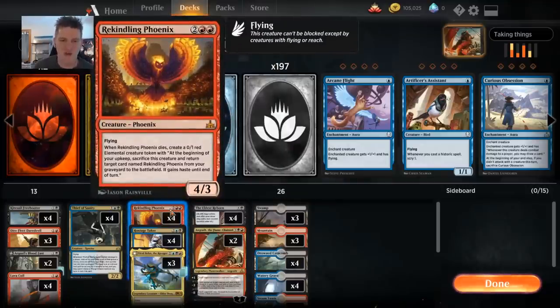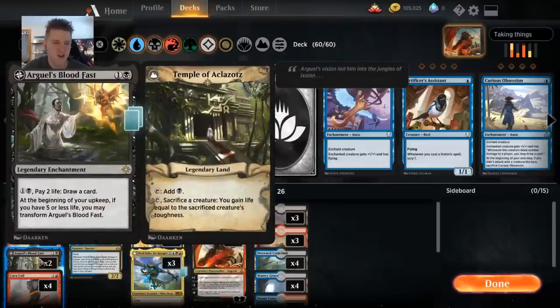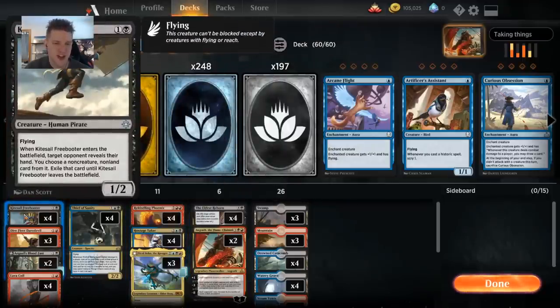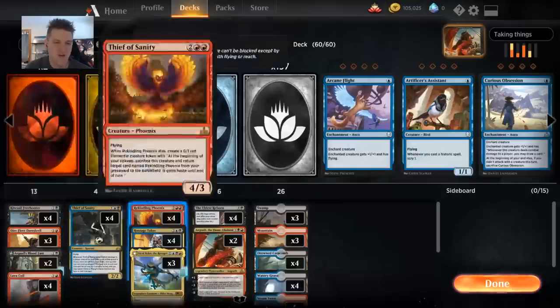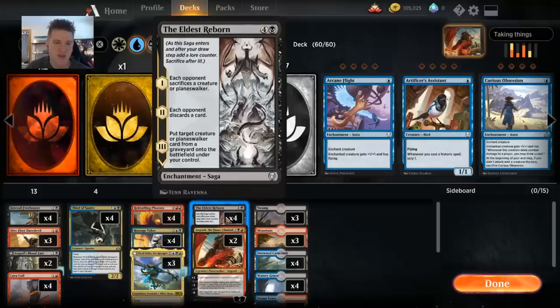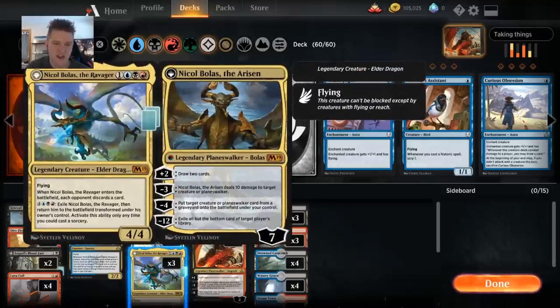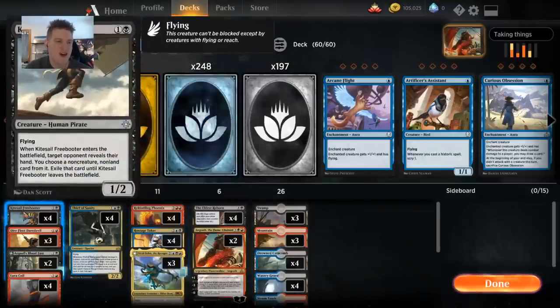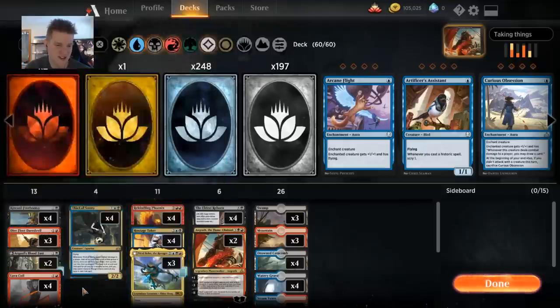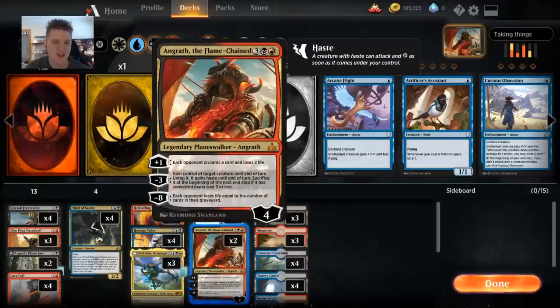Rekindling Phoenix is a resilient threat that goes well with the rest of the deck. If the opponent uses their Lava Coils and Vraska's Contempts dealing with Bolas and Thief of Sanity, Rekindling Phoenix can be very hard to handle. You can also sacrifice it to Temple of Aklazats over and over for three life a turn. Kitesail Freebooter comes on the battlefield and tries to clear the way — I found it better than Thought Erasure and Duress here because we have many ways to get back and replay creatures. Nicol Bolas gets back creatures, and Eldest Reborn brings them back.